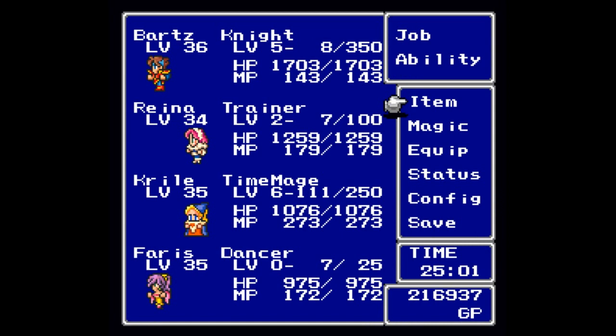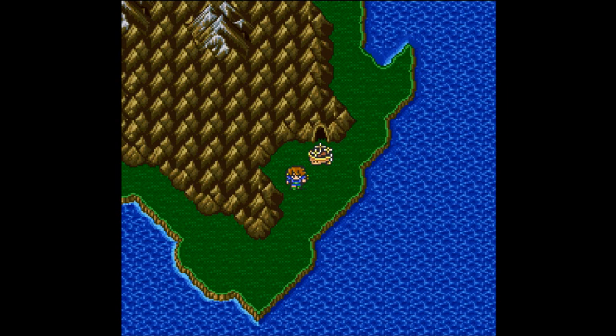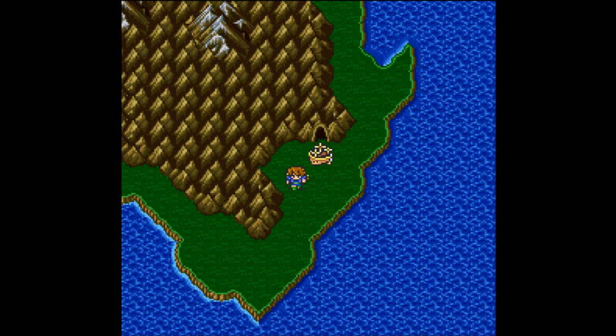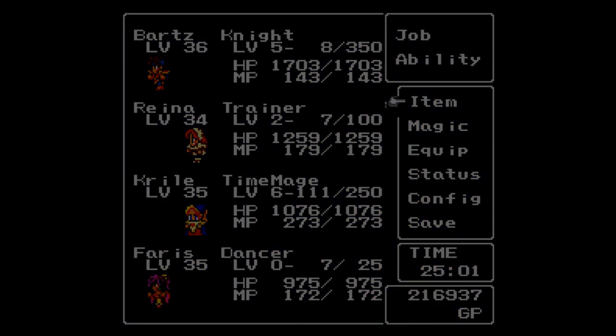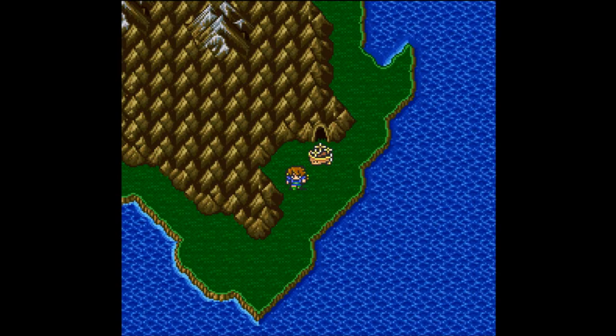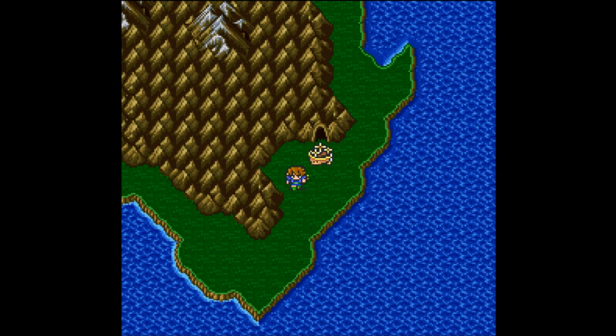That looks like that's going to do it for these parts of my Let's Play of Final Fantasy 5. I've been Baller Scuba, joined as always by my completely unsealed squad of Bartz, Reina, Krile, and Faris. When we come back — more side quests. Hope you guys have enjoyed these parts, hope you laughed, hope you learned. Hope to see you next time — thanks for watching!